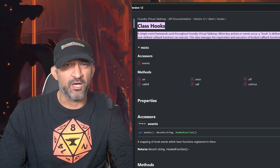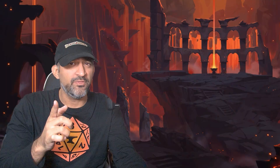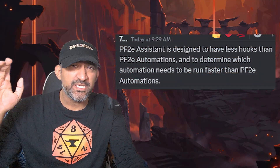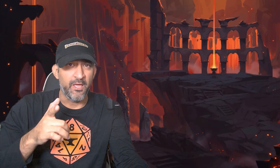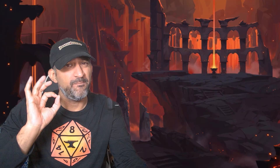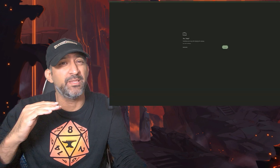PF2E Automations makes multiple lines of code every time you trigger an automation, calling on a hook repeatedly. PF2E Assistant has fewer hooks, which means it's going to be faster, less laggy, and work just a little bit better.